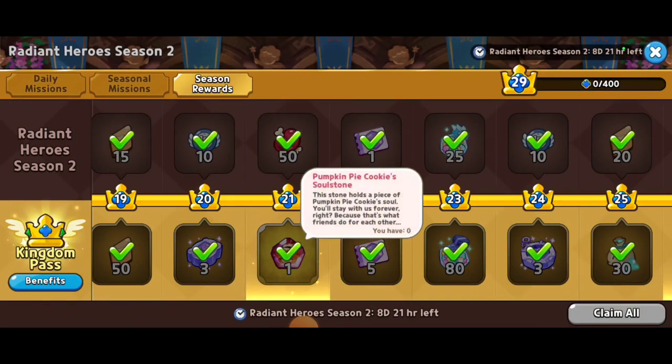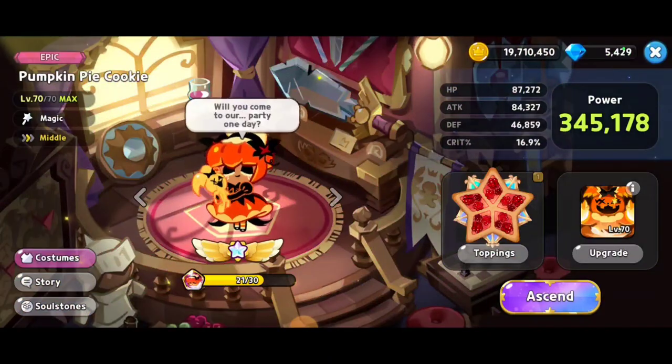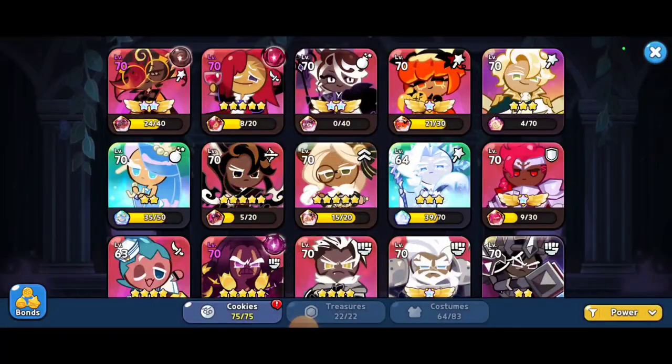I also forgot to mention the season — I wasn't expecting it, but when I got this pumpkin pie cookie soul stone, since my pumpkin pie already had the five-star promotion, it turned into a soul core. So the season is going to help you out as well.